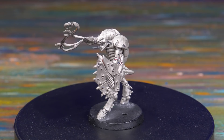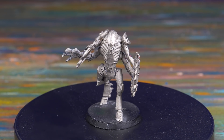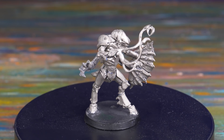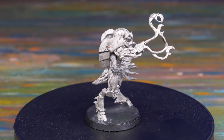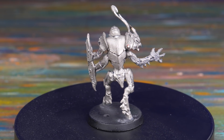That brings us to this little honey — the old metal Tyranid Hiveguard. This guy looks really bad. It lacks any real wow factor or charm, it's not very detailed, the shield looks derpy and is way too small to require two hands to operate. It's just bad, and I think that's why this has remained in the deep dark recesses of my bits drawer for years.